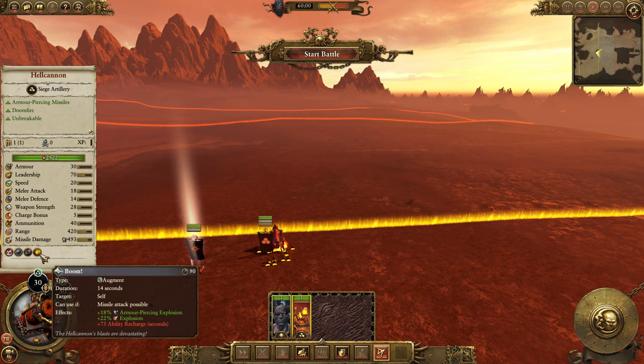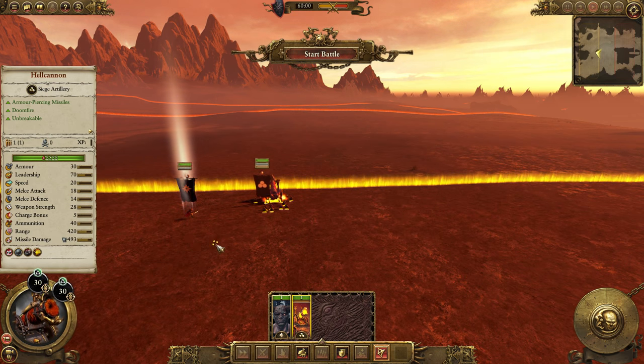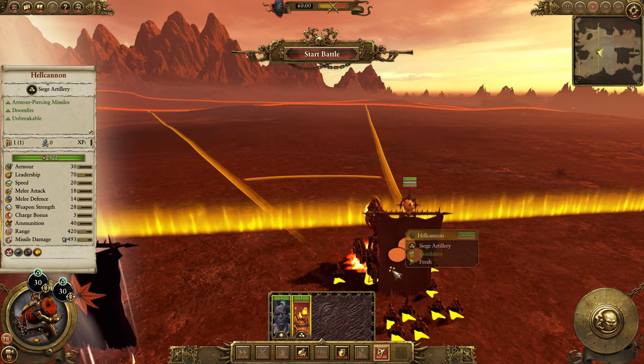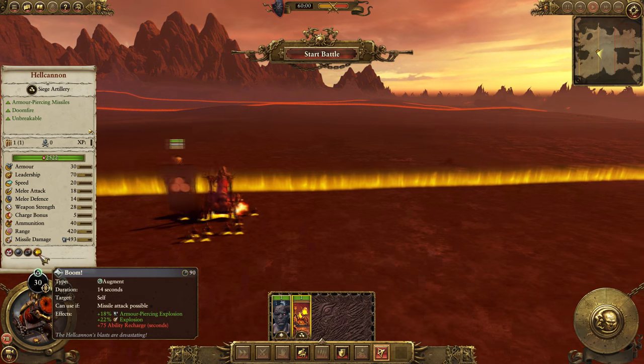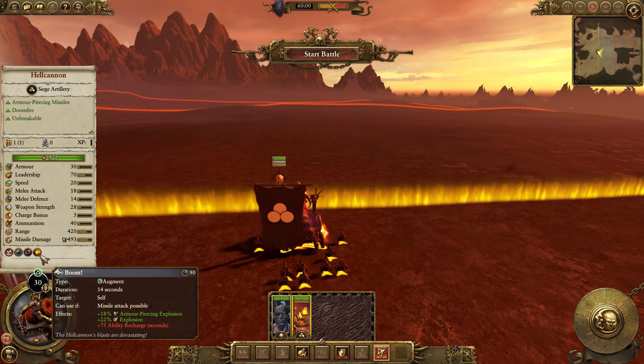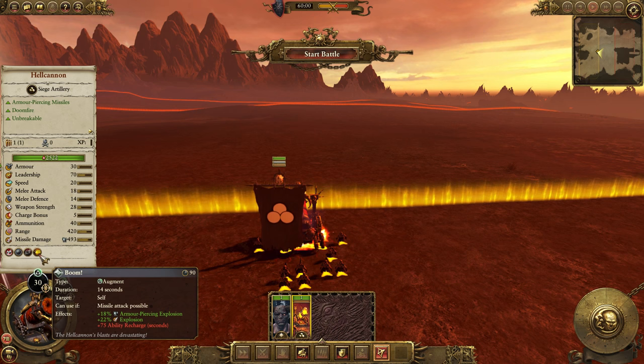Next up we have Boom — great name, they really put a lot of thought into that. Boom and Blood. The Boom ability is an augmenting cast on yourself and it gives a bigger explosion with more armor-piercing damage.